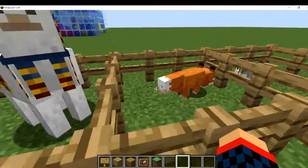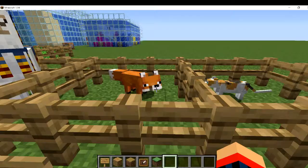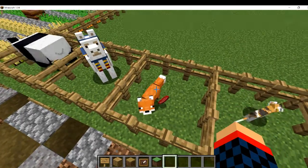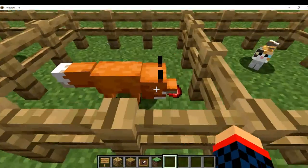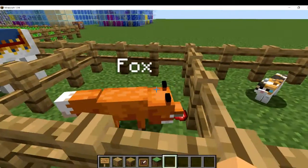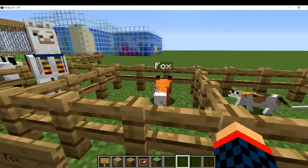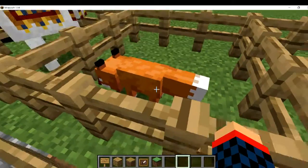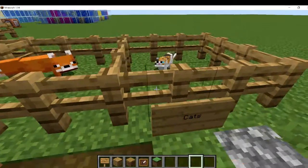Then we have foxes — these guys are adorable. There are two variants: orange and white, the white one found in snow biomes. If you drop any item down they will pick it up and drop it at any time. In survival mode they will run away and you cannot tame them. You can give them berries, and if you carefully breed them you can make baby foxes — that's what the berries are for. They're found in taiga biomes.